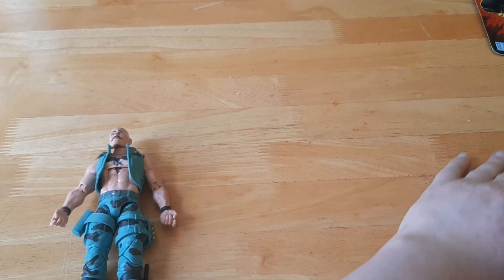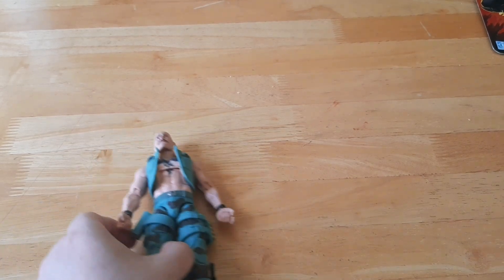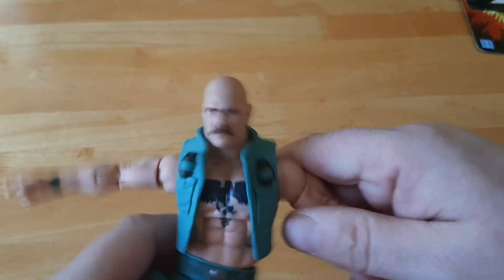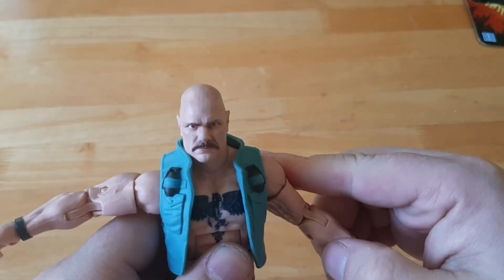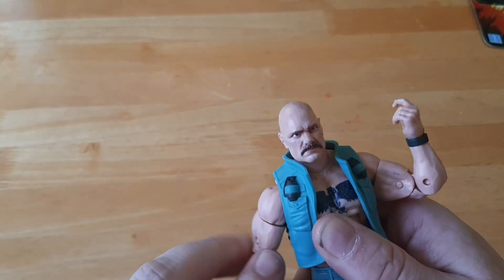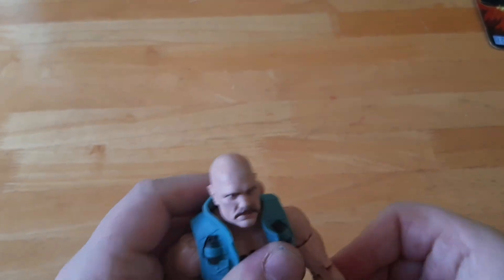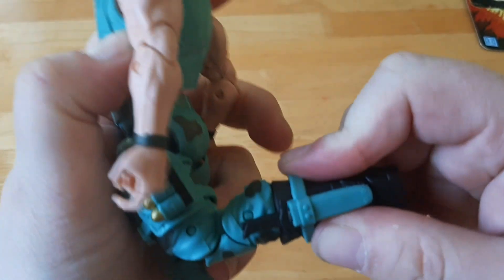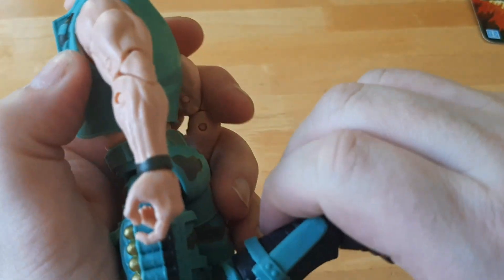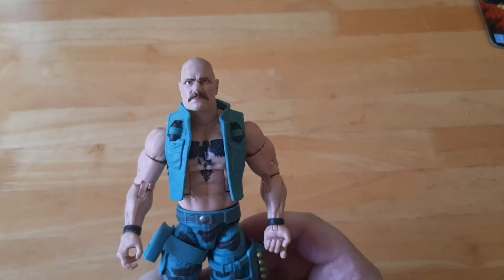Let's have a look at the figure — let's have a look at Gung-Ho and everything he comes with. The figure itself: Gung-Ho. Yeah, he's pretty cool — if not slightly homoerotic. I'm probably not helping the situation by seeing if the jacket comes off. I think the jacket can come off. Articulation-wise, a bit better than Destro — the head can go all the way around. Really good butterfly joints in this guy as well. He actually has a bit better articulation than Destro. Butterfly joints in the legs as well. Although he's a bit chunky, he's definitely the heaviest out of the classified figures I have.